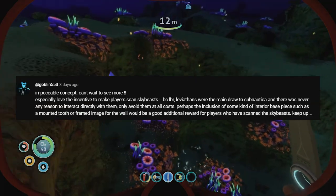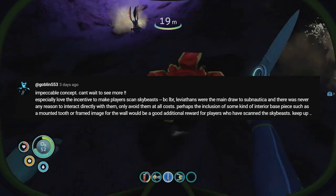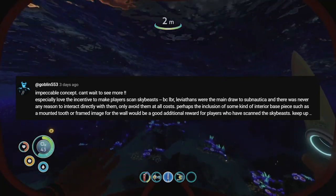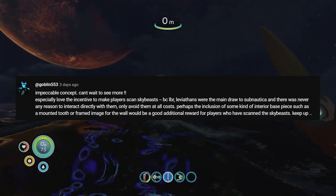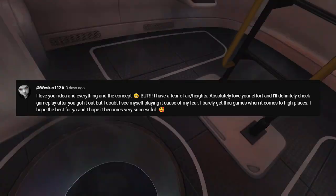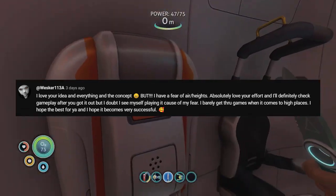Goblin553 said it would be cool if there was a reward for scanning sky beasts outside of progressing the story, and that sounds awesome. They thought of something like a mounted tooth or a picture on the wall, but I think what would be even cooler is a hologram device which you can use to display any creature you have scanned, including sky beasts. So you could have a room with all of the creatures you've scanned. I like this idea because not only does it reward you for scanning sky beasts, it rewards you for scanning all creatures, and it makes up for the lack of an aquarium. Now, this person commented that they love the idea but they'd probably not be playing it because they have a fear of heights, and I had actually not thought of utilizing the fear of heights, so I'll definitely be thinking about that when designing elements of the game.